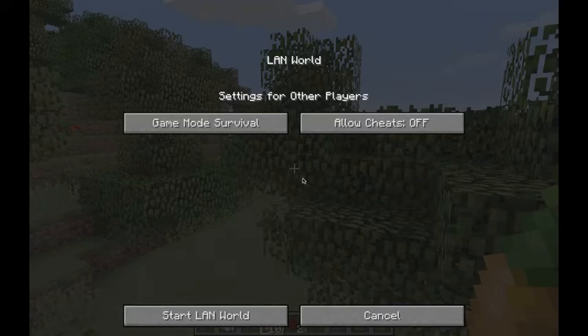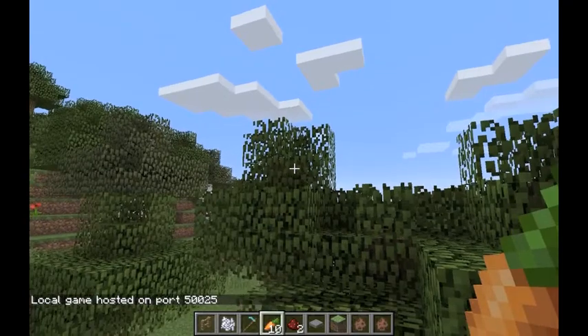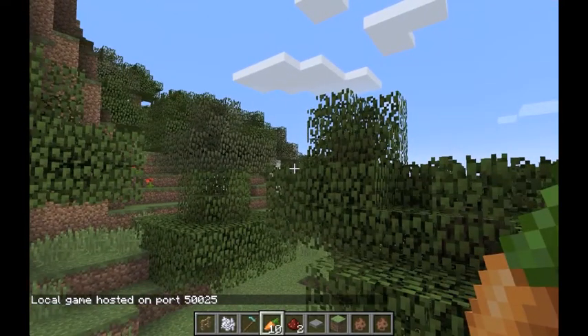You'll see an Open to LAN button — click that. You'll see a couple of options to customize the experience for other players joining your world. You can set the game mode — in this case I'll set it to Creative — and you can decide whether or not to allow cheats. Once you're ready, click Start LAN World, and now your world should be open to others on the same network.